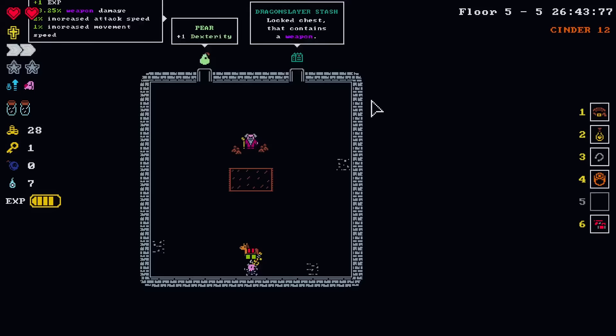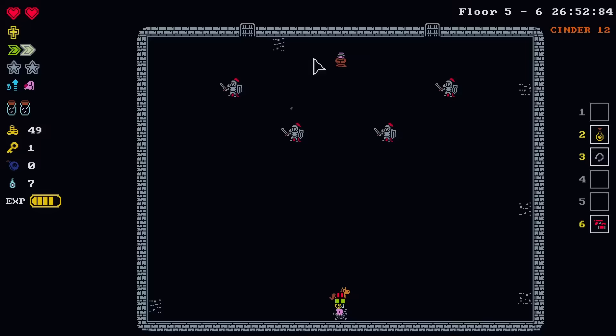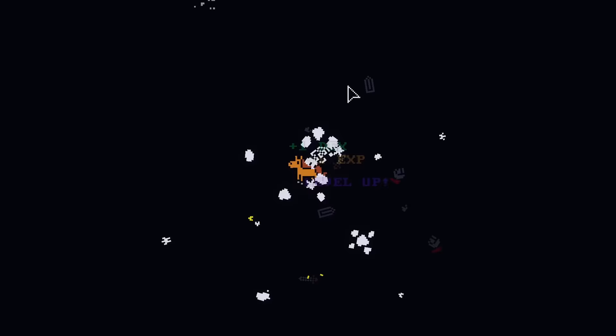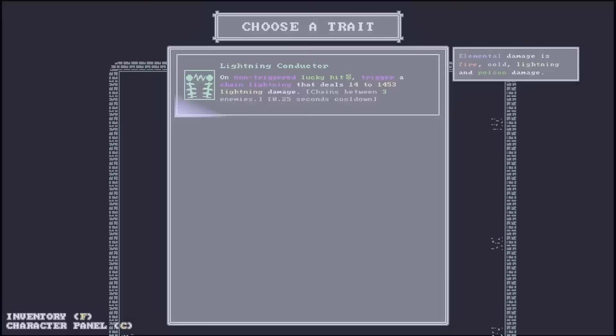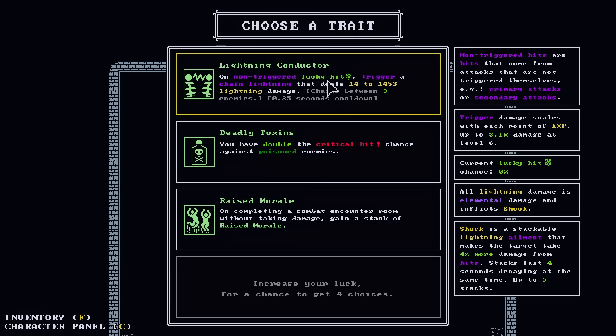There's the pawn shop, which gets more money, and we do have things we're definitely selling now. And then we're just another pair from a level up to get our dice. We haven't seen any yet. Level up! We got options.